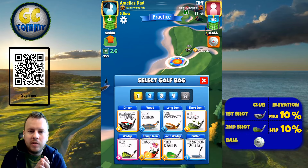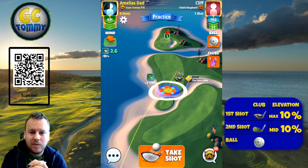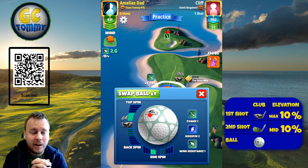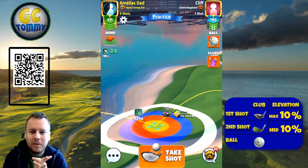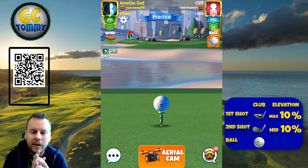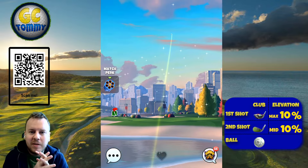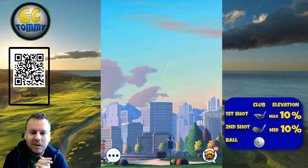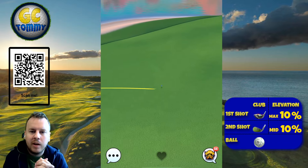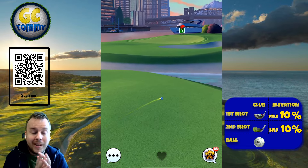For hole number seven, we're going to play with our Extra Mile or any other driver that gives us the most power possible. Two left spin and a little bit of top spin — the goal is to be as close to the rough line at the top as possible. Maximum distance plus 10, also using a little bit more than half a ball of left curl. You can see we bounce on the fairway and the ball rolls up to the top right corner of the fairway, which is perfect.